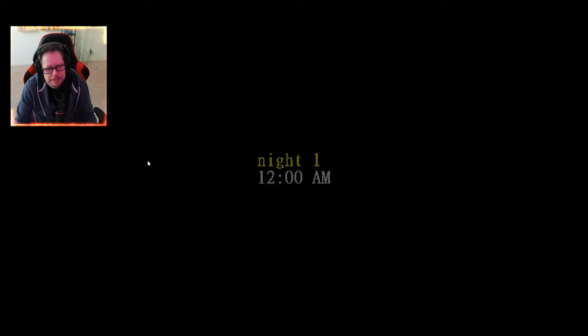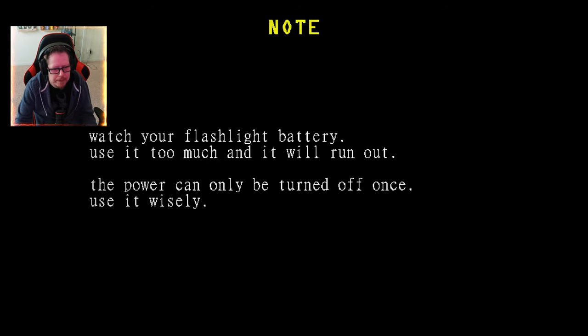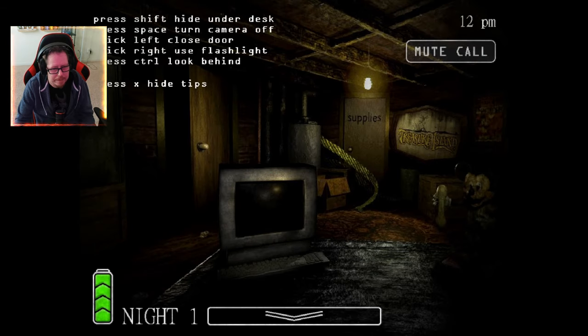Night one. 12 a.m. Watch your flashlight battery use — the power can only be turned off once. Use it wisely. Shift to hide. Space to turn camera off. Left click, close door. Right click for flashlight. Space to turn off camera as well.